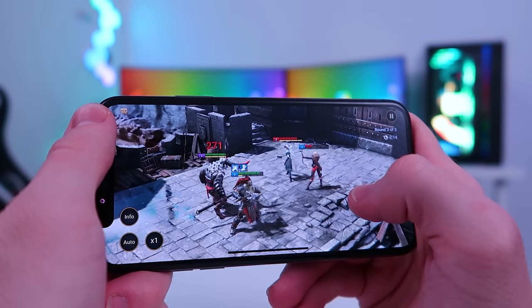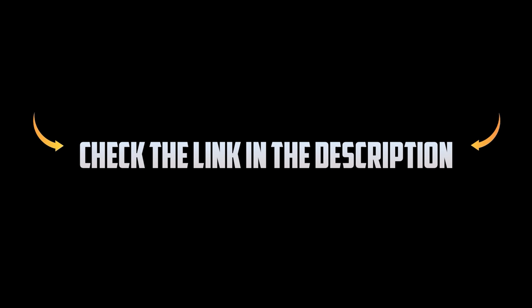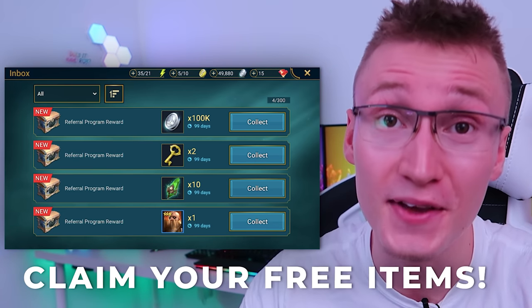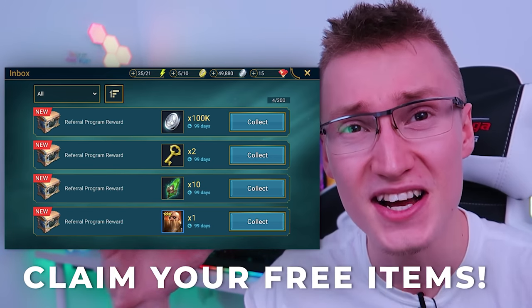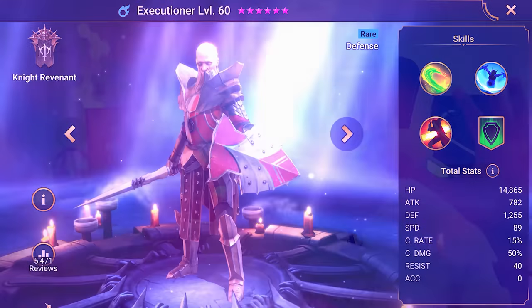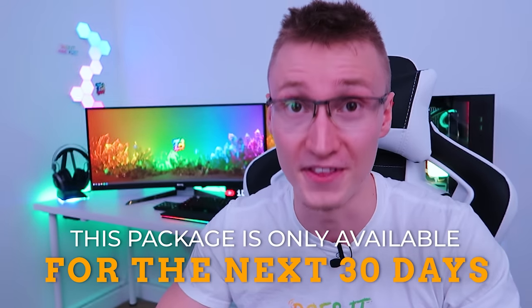I kind of wish I was using something like the Razer Phone with its 120Hz screen to play Raid Shadow Legends, as the graphics are actually pretty damn good. Click on the special link in the video description and you'll get a ton of free in-game items including 100,000 silver, 2 clan boss keys, 10 mystery shards, and a free champion — the Executioner. Bear in mind this package is only available for the next 30 days.